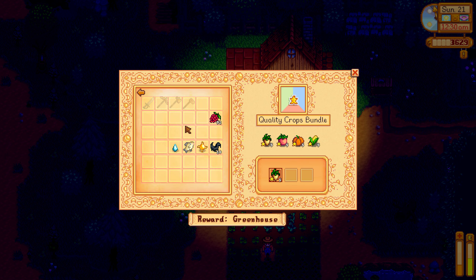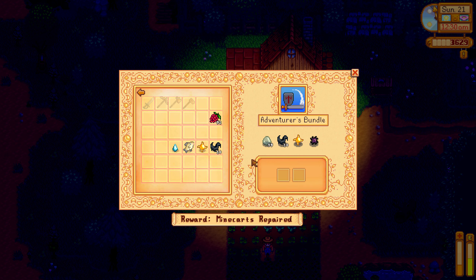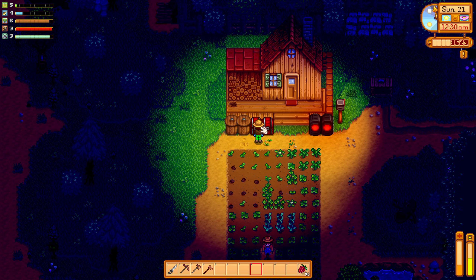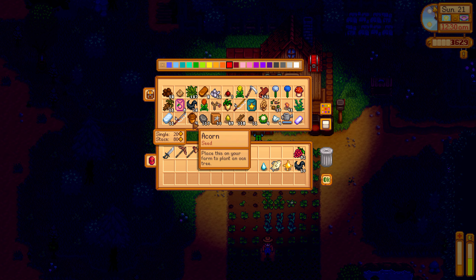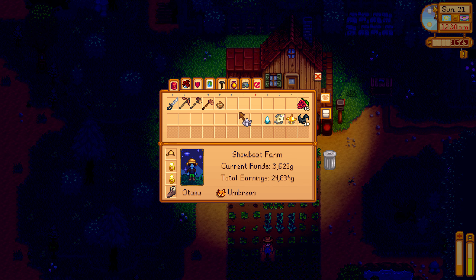I think I can put a frozen tear in something. The geologist bundle — earth crystal, quartz, and fire quartz. Earth crystal and quartz I can put in, but I won't have the fire quartz for quite some time.